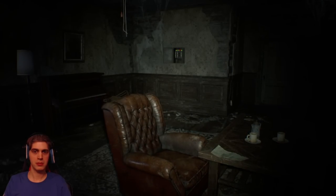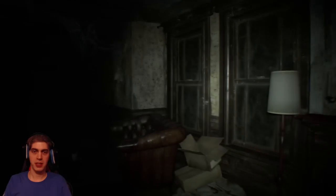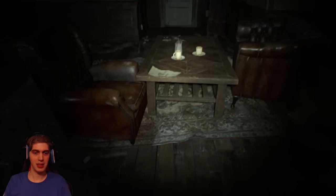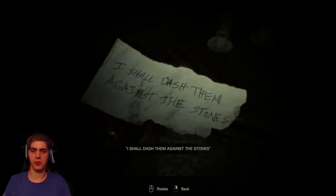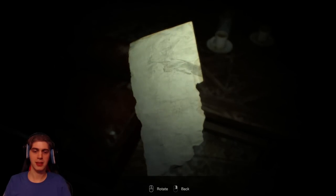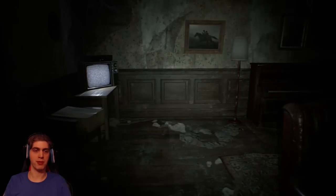We don't know who we are or what we are doing here, but we are captives in this house and we need to try and escape. First things first, there is a note in front of us. 'I shall dash them against the stones.' That sounds a bit ominous. You can turn the note over but there is nothing written on the back. This ability to rotate items to check for more clues is carried over from previous Resident Evil games.